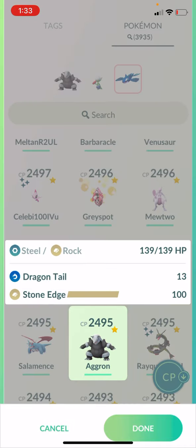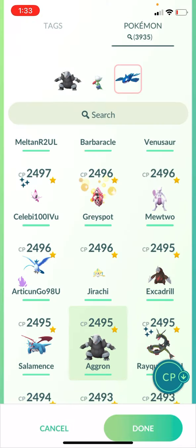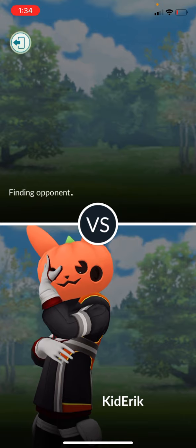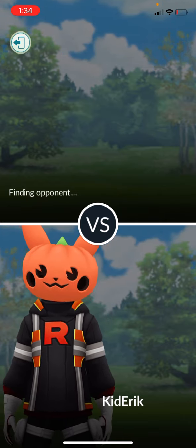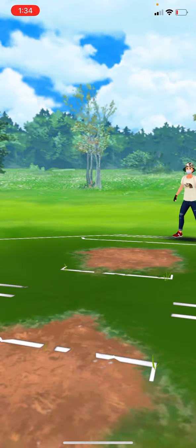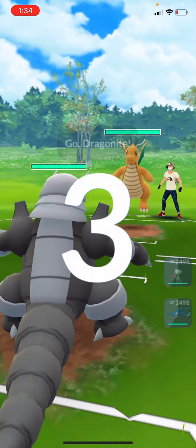Hello Pokémon GO fans! Dragon tail and stone edge — we are now in the Ultra League for PVP. This is not my normal team but we're gonna throw Aggron in there. Obviously you can't battle in PVP with a mega, so this is my best ultra league team which is under 2500 CP. I've got my Roserade and my Kyogre in there; normally I would have Meltan in Aggron's place. Let's see how tanky and beastly this Aggron is in PVP — is it worth going after and getting a good one?